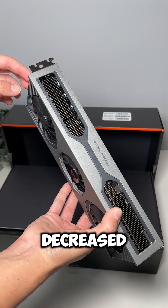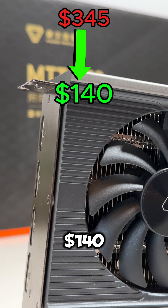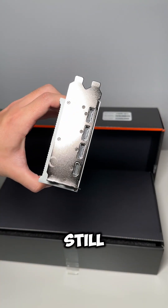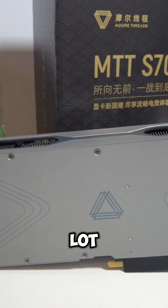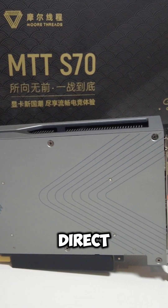The best part about this card is that they decreased the price from around $345 to $140, and you would never see that from the likes of Nvidia and AMD. So it still kind of sucks, especially since a lot of DirectX 12 games have glitches.